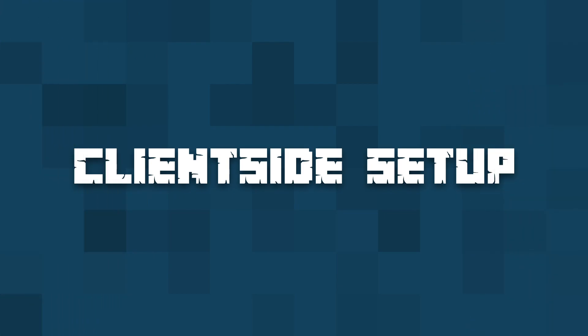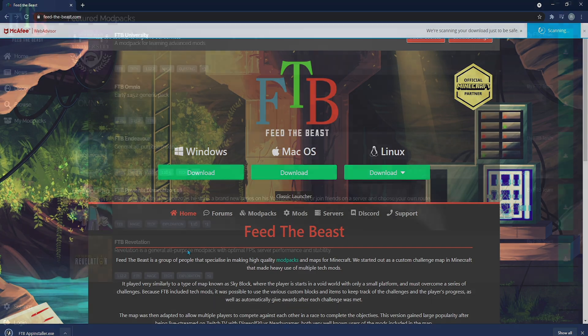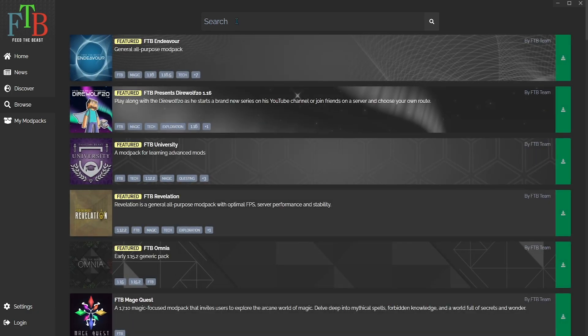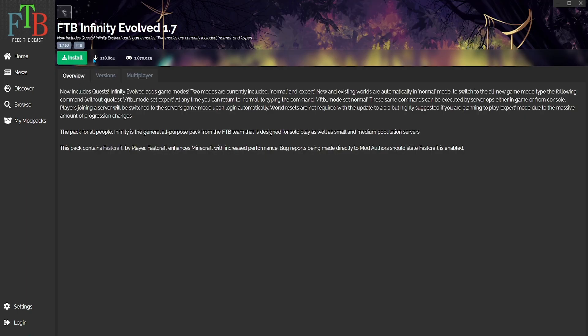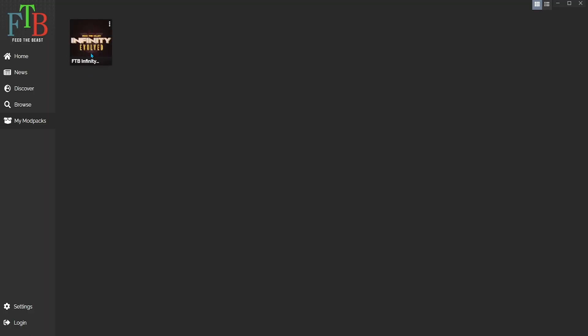To install it on your client side, you're first going to need to head to the FTB website, which is in the description below, and download your respective operating system. From there, you're going to launch up the program and go to the browse tab on the left hand side. In the search bar, you're going to type Infinity Evolved, and it'll be one of the first options that appears under FTB Mod Packs. Select it, hit install, and once it's finished installing, you'll be able to run it from My Mod Packs.